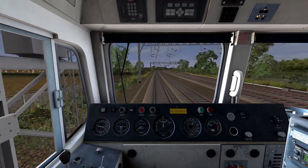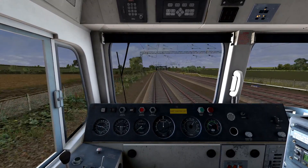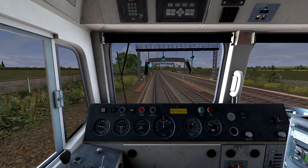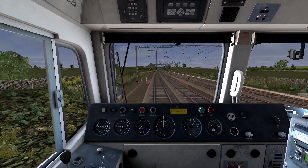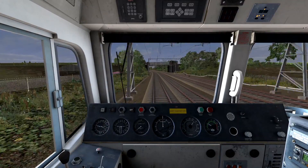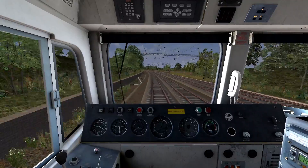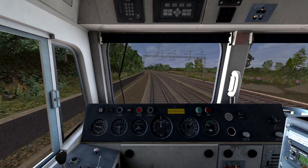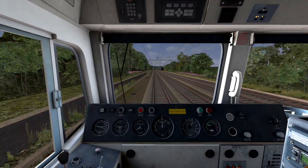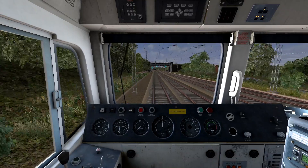The next station will be Polesworth — the station with a platform only on the down slow. I wonder if anyone has considered reopening the up platform, but there's no reason to because Polesworth is really small. This train does take quite a while to get up to 75.